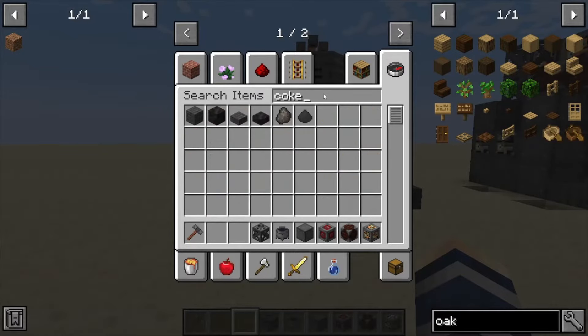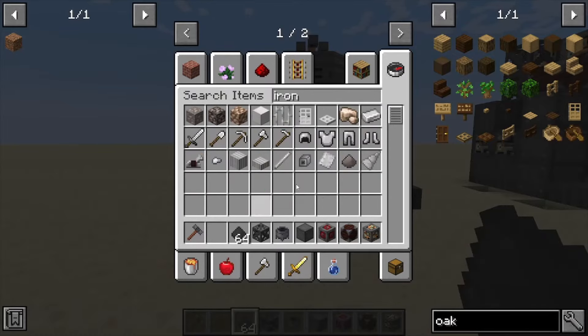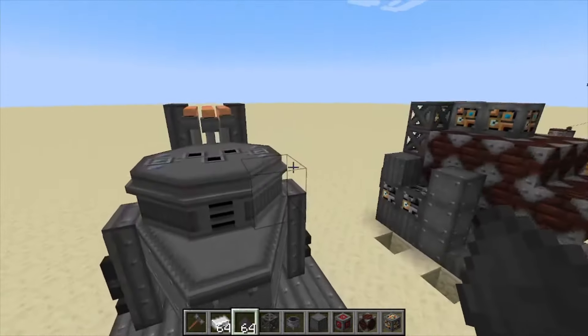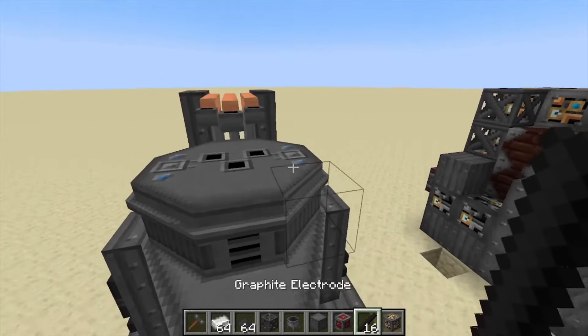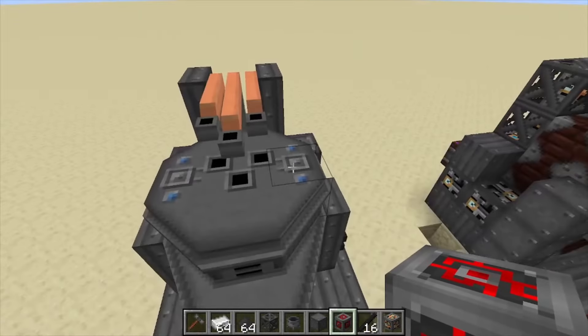Next we're going to grab a few items to show you what this does and how you can use it. We're going to get some steel or iron and some coke. We do also need graphite rods to make this machine run.